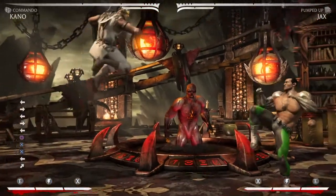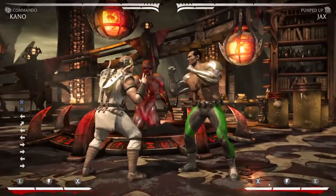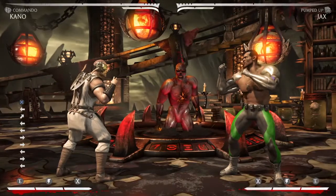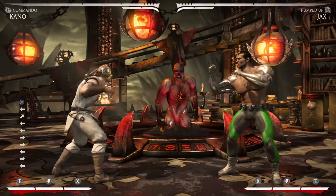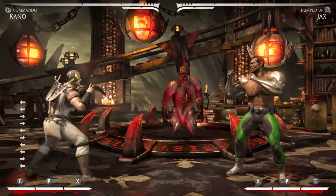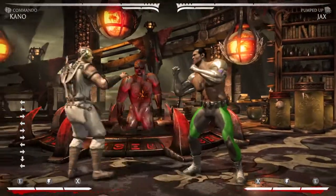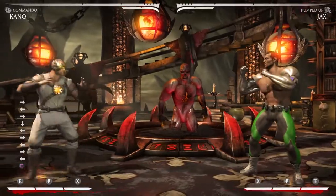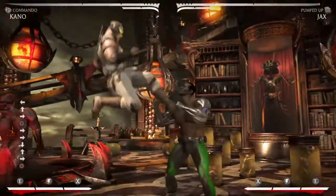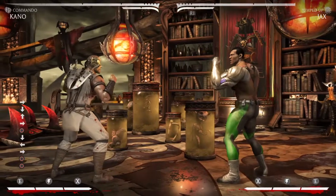This might be controversial, but I think Commando Kano has the best wake-up tools in the game. He has so many options and it's really hard for your opponent to cover all of them. So he's really hard to oki and really hard to keep in the corner. He has really good oki himself too — really good armor-breaking setups, and if they start delaying their wake-up, you can mix in your command grabs.